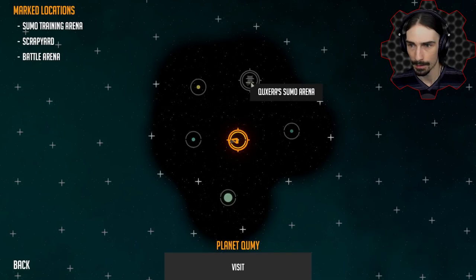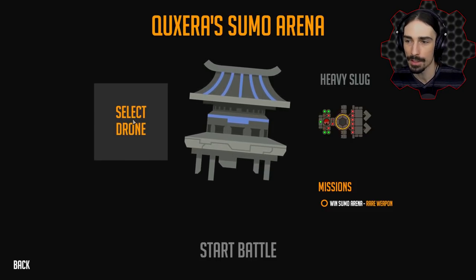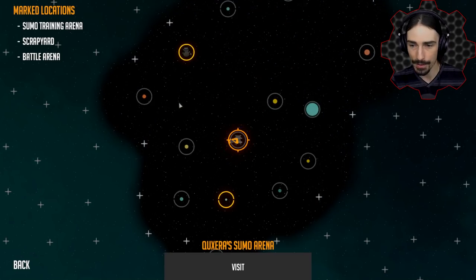A sumo arena! Oh, it's actually a mission — look at it, it has logic and a sensor. I remember the sumo arenas — you do not get to control your ship. You actually have to create a logic-based ship that is self-operated. So let's not do that just yet — actually, I think I'm going to.